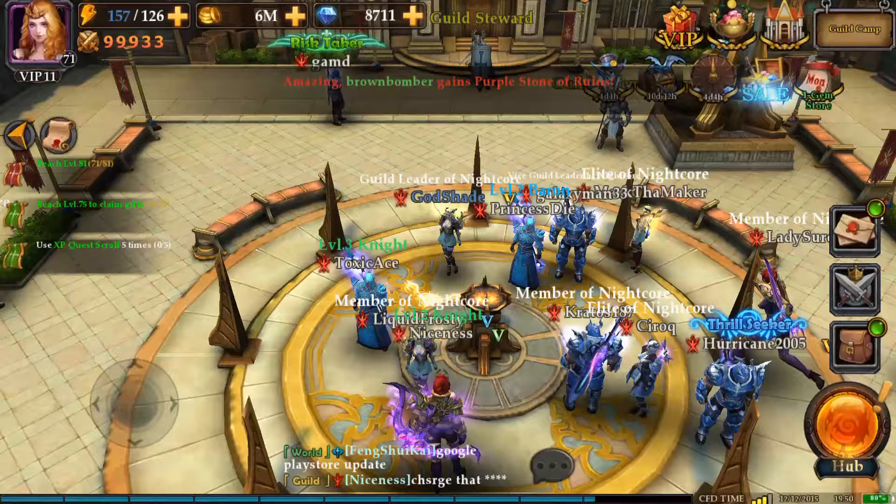At the bottom right hand corner of the screen, you will notice it's currently 1950 server time. The guild battle notice is actually sent out at 1955. If you accept that notice, you will be taken to the battlefield. If you decline it, you unfortunately will not be able to attend the guild battle. At 20 server time is when the guild battle actually takes place, and that is on Saturdays only.